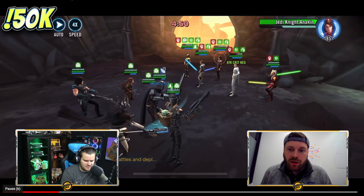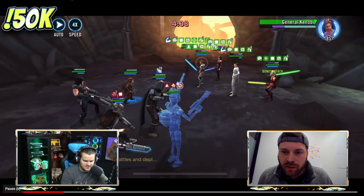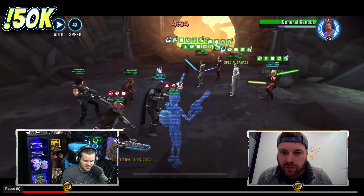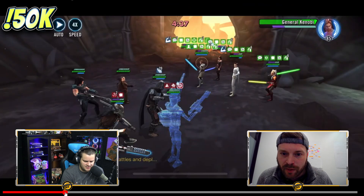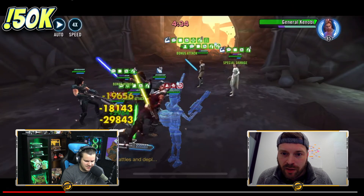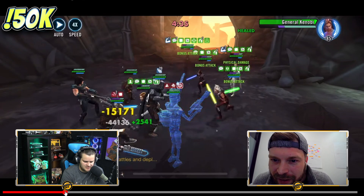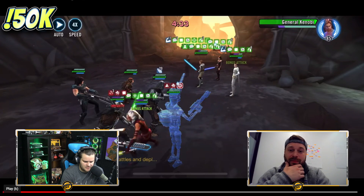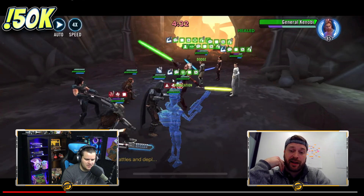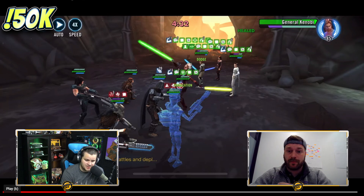Right here Ahsoka hits him — she does her big hit. GK gets it, and then Ahsoka — boom. I didn't even get a chance to see how many stacks of courage she had there. That was a big hit from Ahsoka. She had 13 stacks of courage and he still survived it. He survived 13 stacks of courage on Ahsoka's ultimate — that's pretty good.